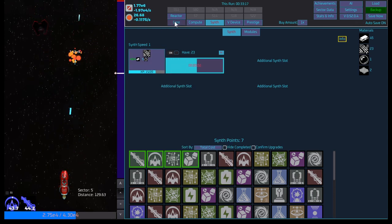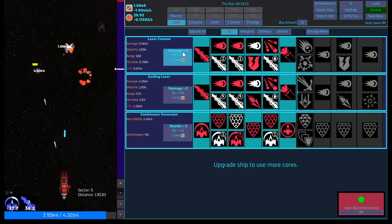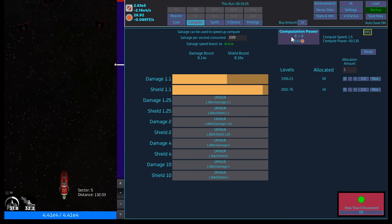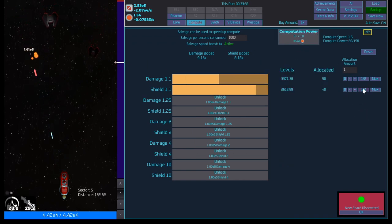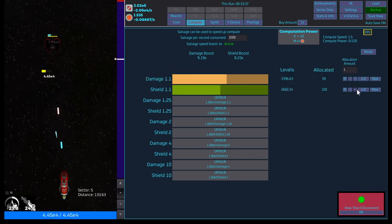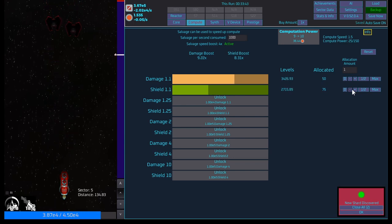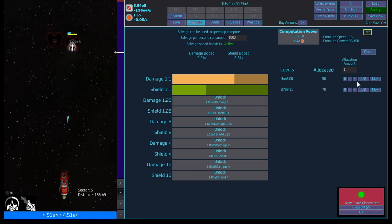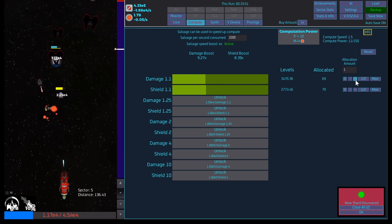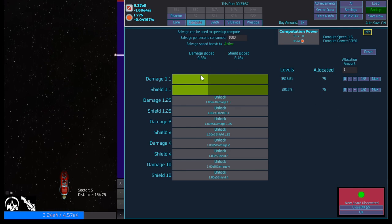We'll boost the shield, we'll click you. I think we're getting to the point where we might need to do a reset here soon. Oh — new shard discovered! We got enough to jump in here, grab another one. Let's bump you up — whoa, why did you turn green all of a sudden? Let's do 75 on both — okay, both are green now.